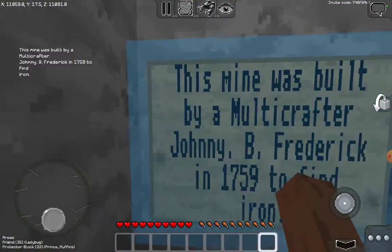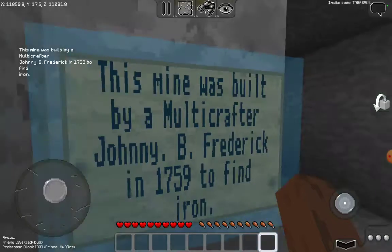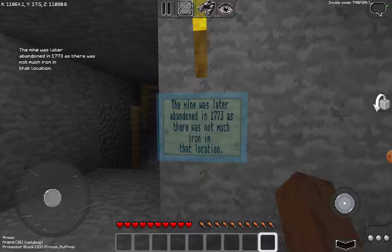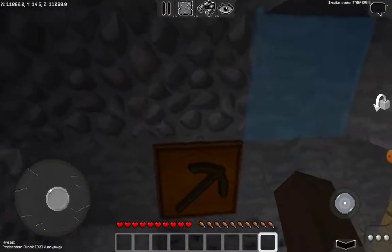I'll go down here. There's a bit of science: this mine was built by a Multi-crafter at Johnny B. Frederick in 1759 to find iron. There's another sign over here — this mine was later abandoned in 1773 as there was not much iron in that location.